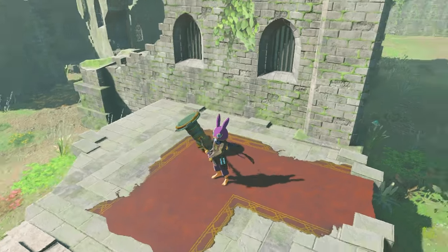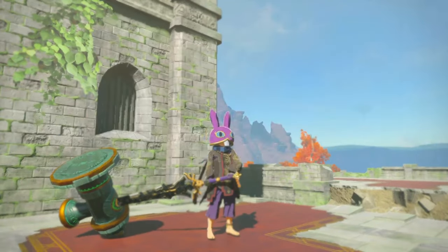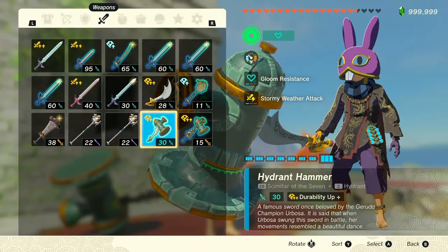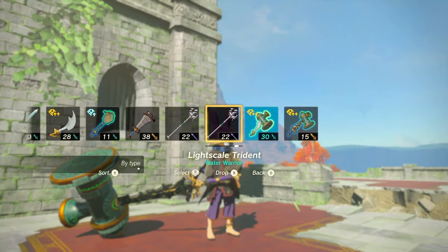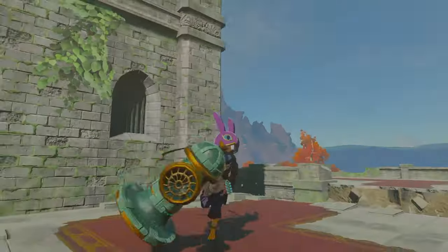For anybody who might not be aware, WST stands for Weapon Stat Transfer and basically lets you copy the durability, the fused material, and any upgrades such as Attack Up or Durability Plus onto a different equipment that doesn't already have those.